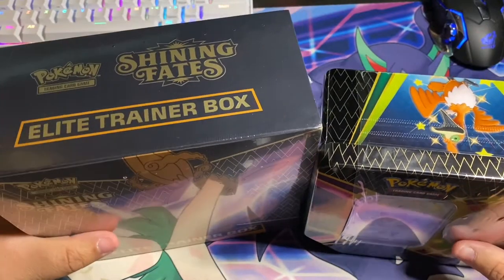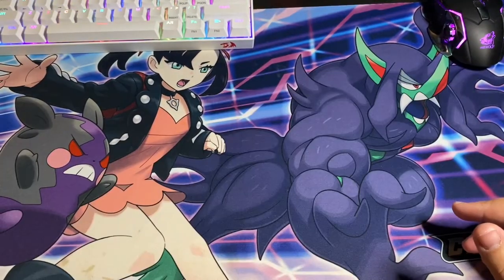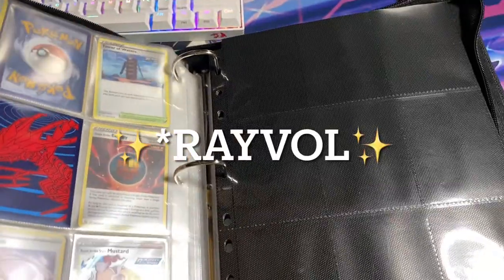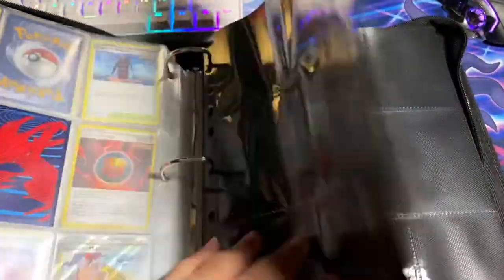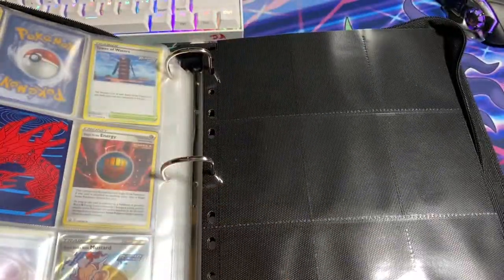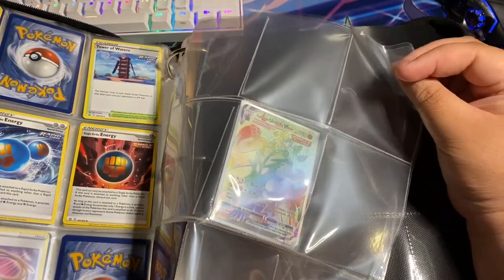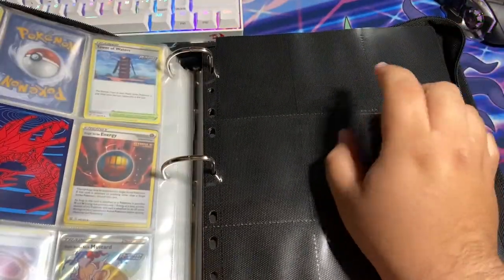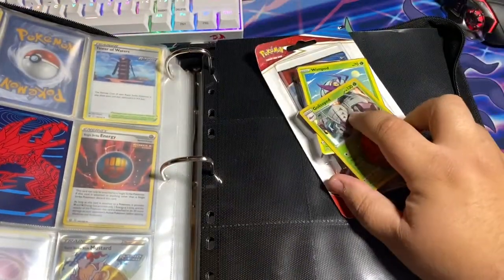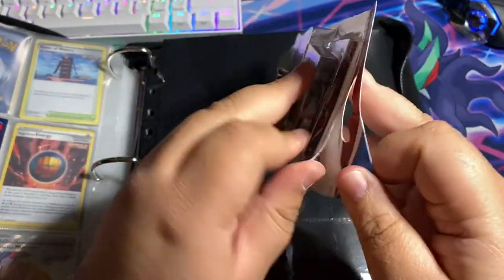Before we start I'm gonna show off something very cool that I got in the mail from the people over at Rave y'all, sending your boy some pretty cool sleeves. I always had a little gripe about these type of sleeves because I always liked the clear double-sided ones that they provided me. I'm actually gonna try them out and open up this pack quick, then we're gonna jump into the shiny fates stuff.